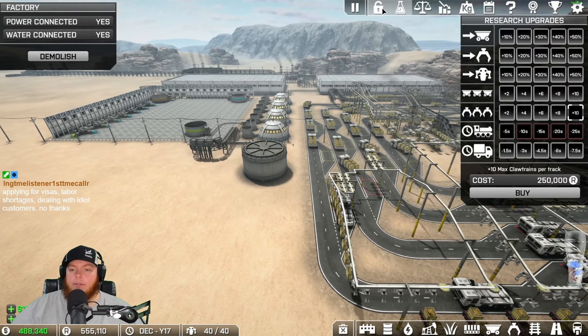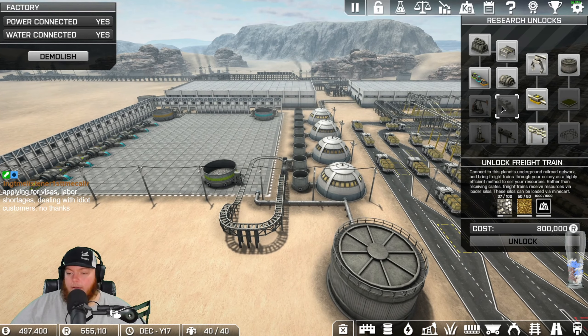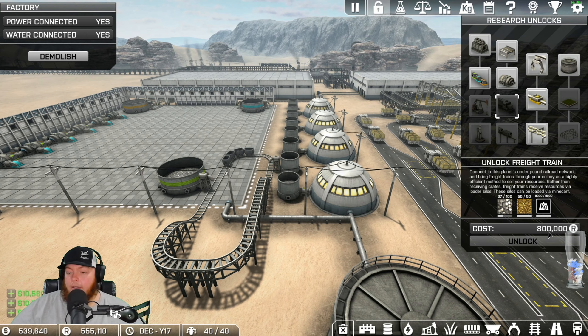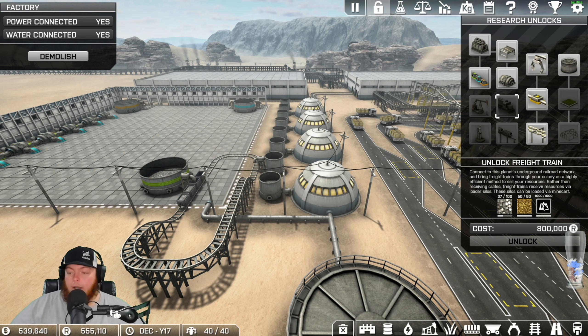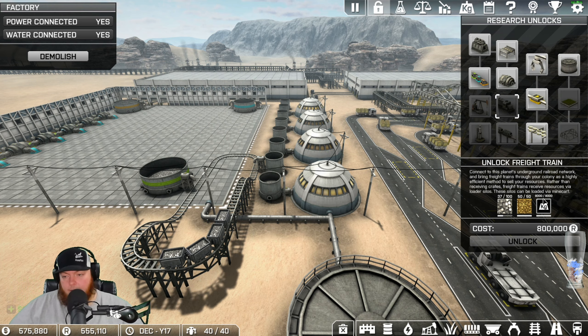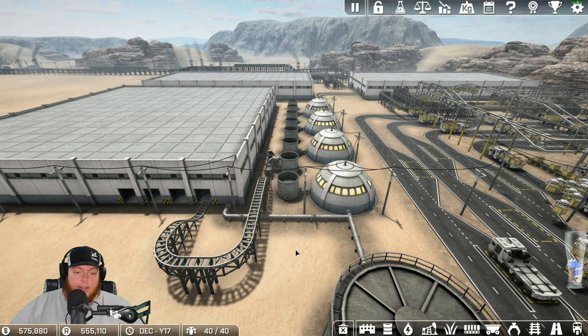What do we need to unlock trains? That needs to be a thing. It's 800,000 research points and 100 steel plates. We've already done the 50 gold and we've already completed 8,000 kilograms moved. So right now we're just waiting on steel plates.